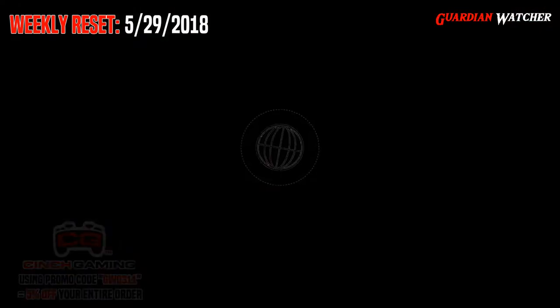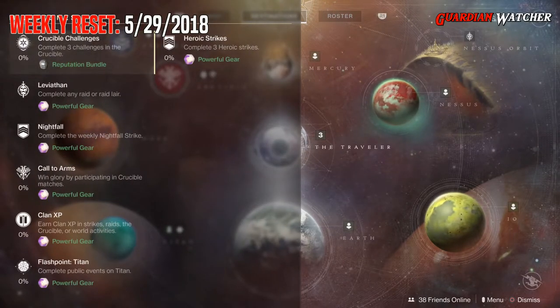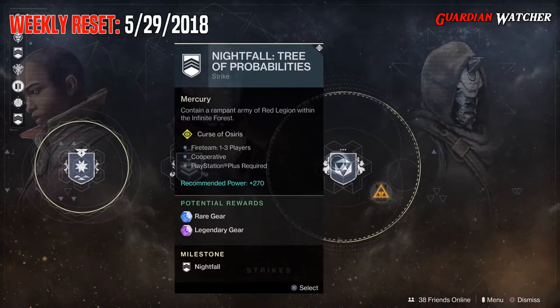Like always, we are going ahead and going to start with the milestones. We have Crucible Challenges, which you need to complete three Crucible Challenges. And then we have the Leviathan, which you need to complete the Raid or the Raid Lair. Then we have the Nightfall, and this week's Nightfall is the Tree of Probabilities.